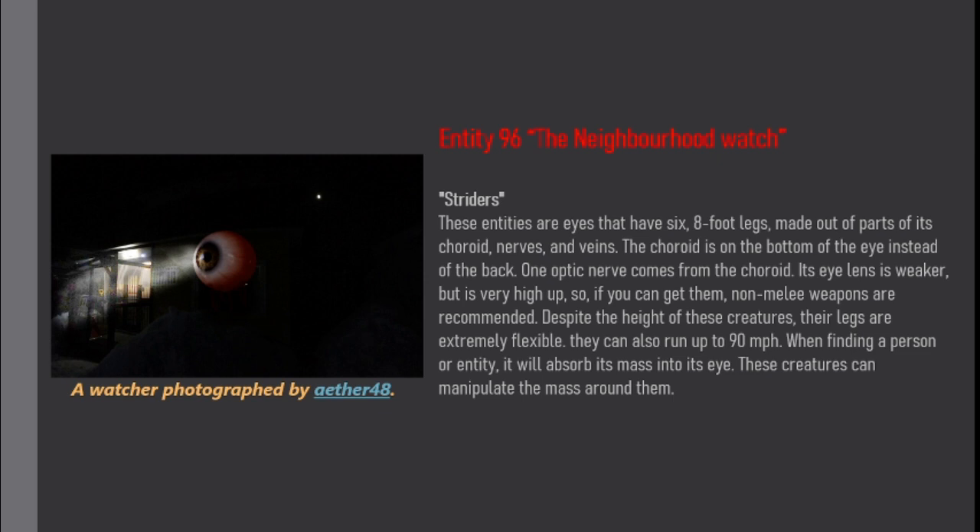Striders are eyes that have 6 or 8 footlets made out of parts of its choroid, nerves, and veins. The choroid is on the bottom of the eye instead of the back, and one optic nerve comes from the choroid. Their eye lens is weaker but positioned very high up, so non-melee weapons are recommended if you can engage them.